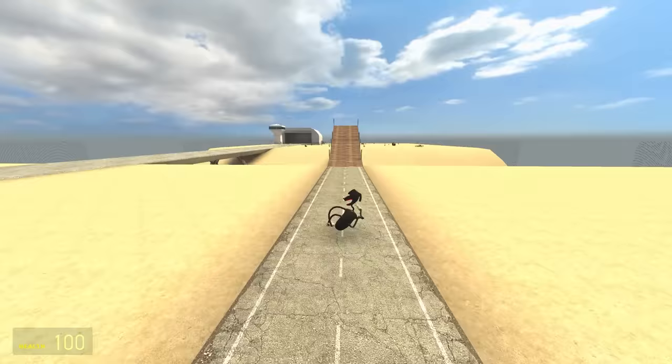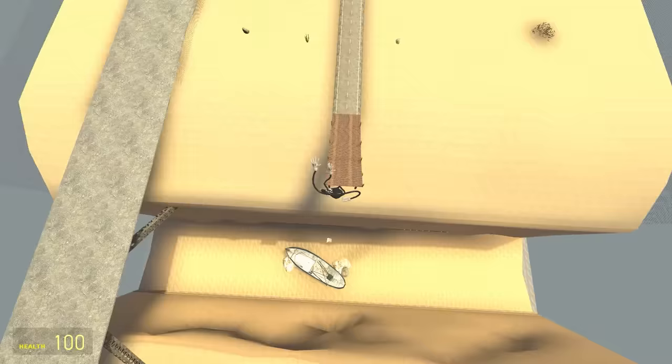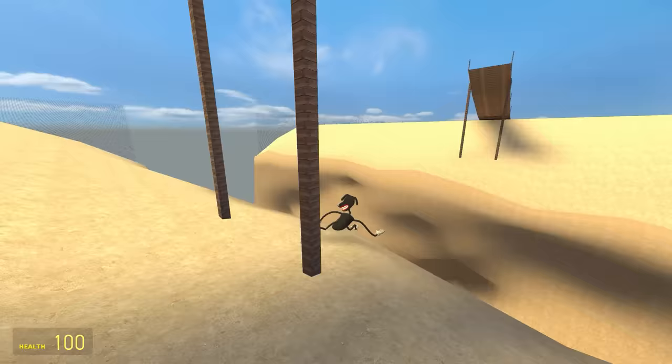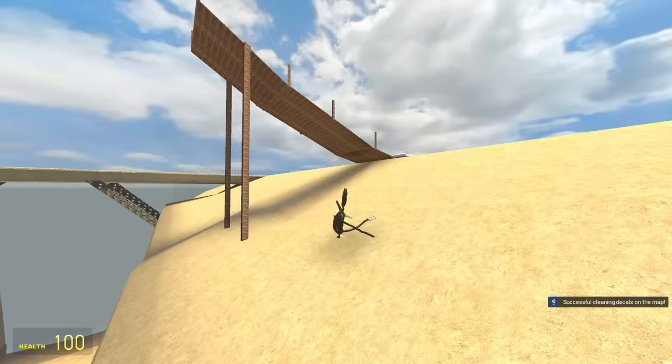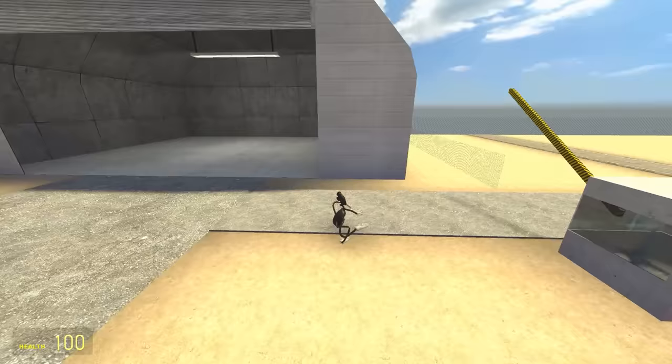Now let's test his jumping, because it's quite a lot — he jumps quite high. But can he make it over the entire bridge? Here he goes running and jump, Gerald. He's definitely making it, right? Is he making it? He did make it across the river, but didn't quite make it fully across the bridge.